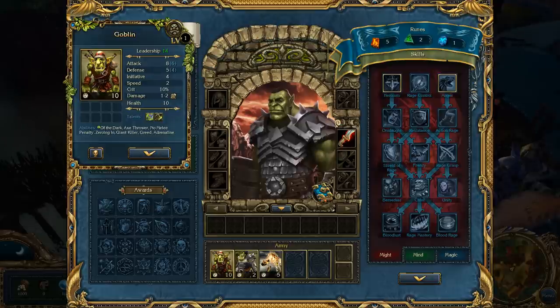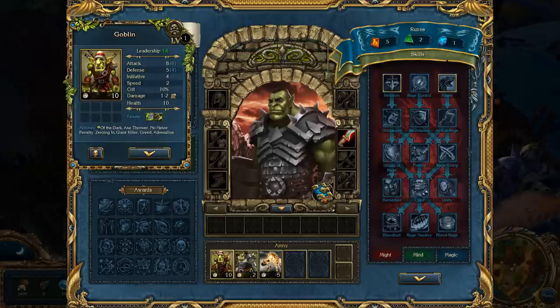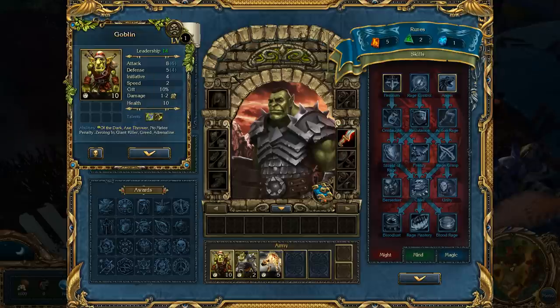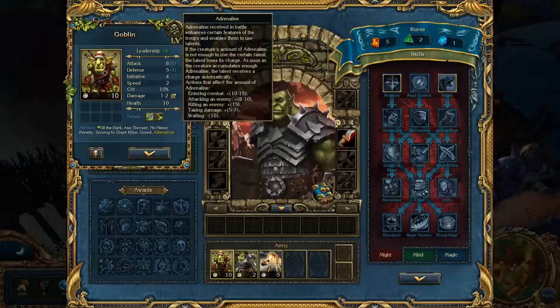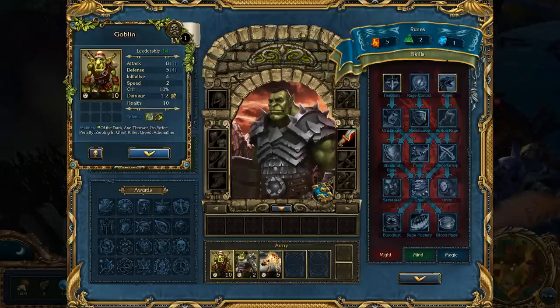This is the leadership cost. This weapon gives 10% less leadership cost, so the real leadership cost of this guy is 50. That is the morale - the higher the better. Orcs don't like Vikings or lizards and hate the light. The undead, for example, will hate the light. These are the talents - some troops have special talents, some do not, and some have prerequisites. This guy needs adrenaline, which is a resource only available to orcs. They get adrenaline for fighting and then can perform special actions.